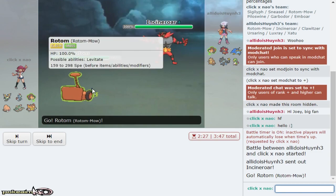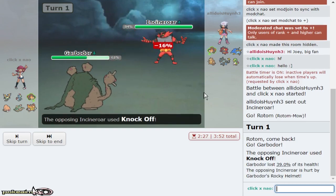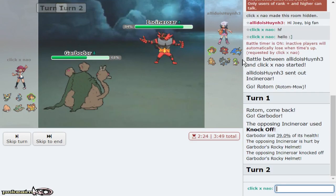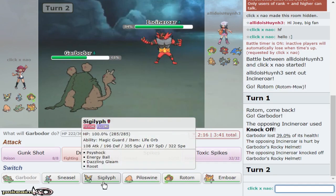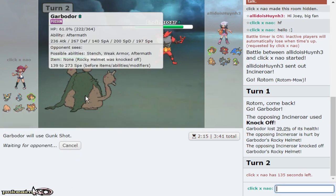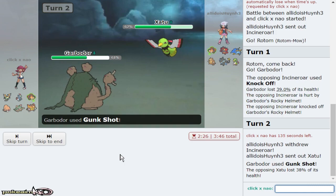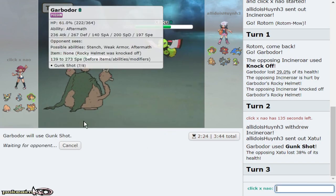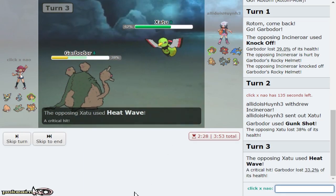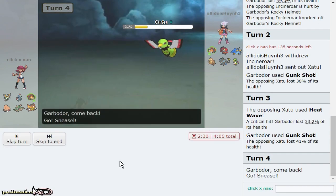I definitely want to chip away at Incineroar with Garbodor. I know he's gonna U-turn out to Klawitzer, but he ends up going for Knock Off. I assume he's going to go to Xatu, and I kind of want to double out to Sneasel, but I'd rather Gunk Shot here. I don't want him Earthquaking either. There he goes to Xatu — beautiful damage. Why does Gunk Shot never poison? I'm expecting him to double out predicting my Sneasel — Heat Wave. Yeah, this works too. He just Roosts, so that means I get off a Knock Off. I can actually go for Pursuit too — I'd rather get rid of this Pokemon.